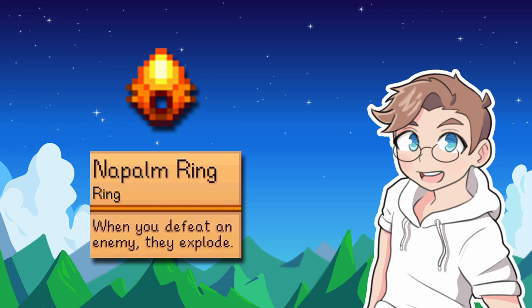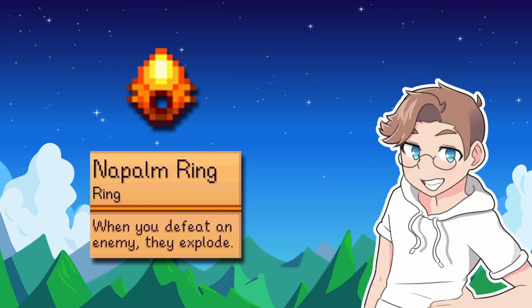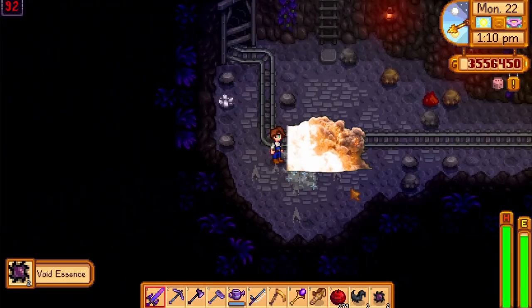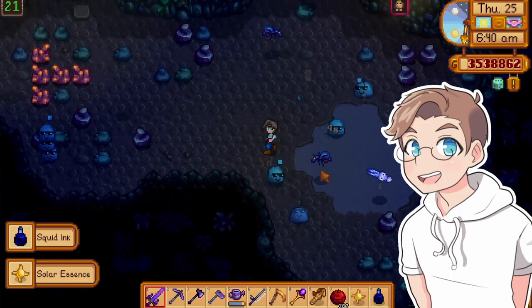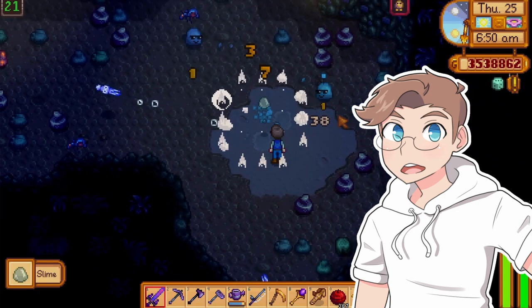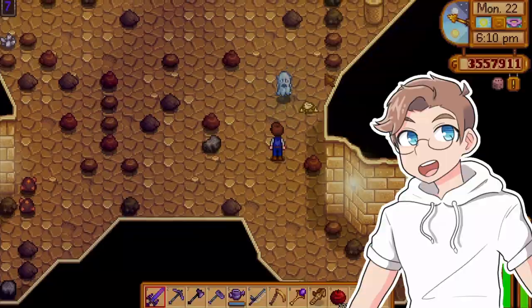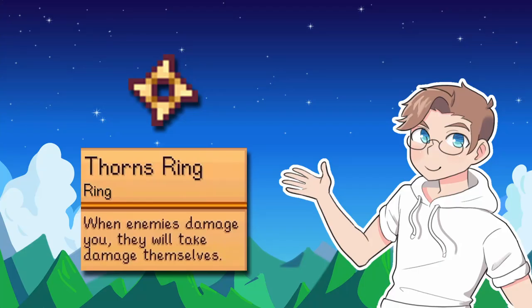When you defeat an enemy, they explode — the napalm ring. This one is an absolute banger. Blowing stuff up is awesome. This is the most fun ring to use. The blast radius is kinda small, so it's limited in that aspect, but it still breaks rocks much faster than a pickaxe, and you can use the explosion to kill mummies. Solid A tier.